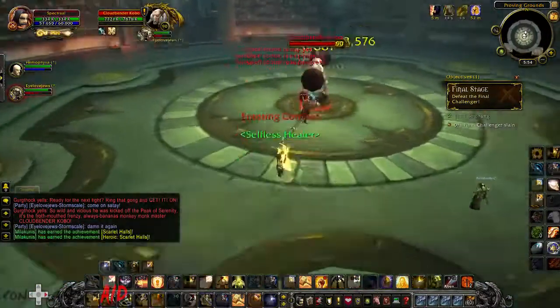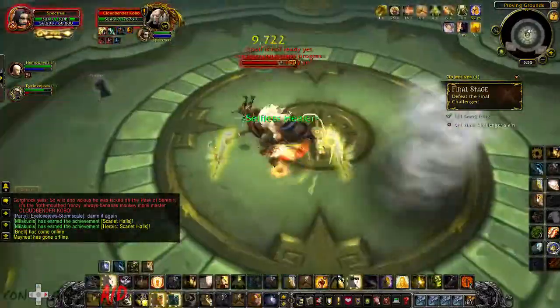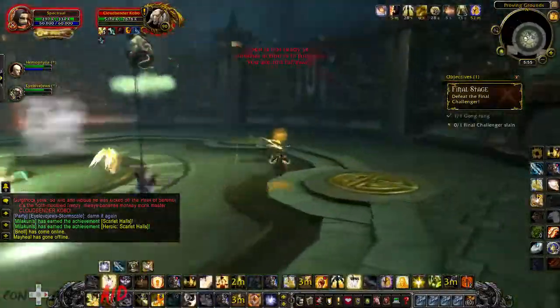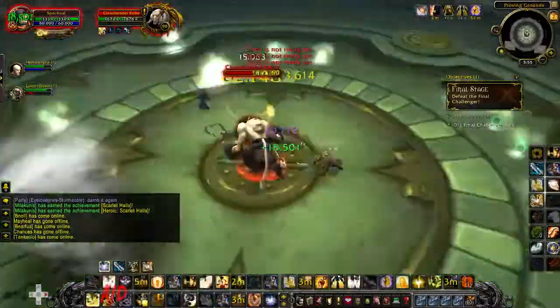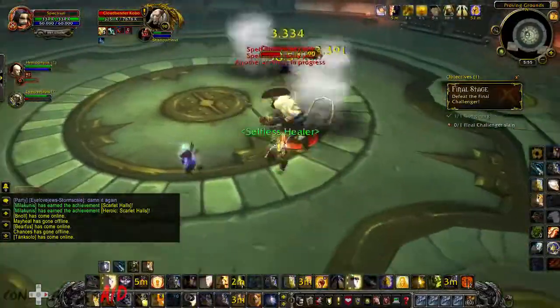The final boss is actually random — in this one we got Cloud Bender Kobo. What he does is sometimes he'll fly up into the air and you can't really hit him with melee attacks, at least I don't think you can. So you might as well just use your ranged attacks and wait for him to come back down.